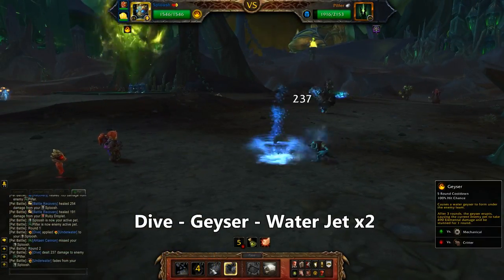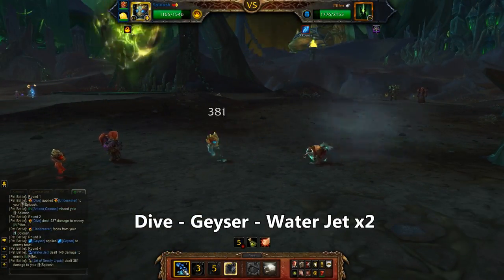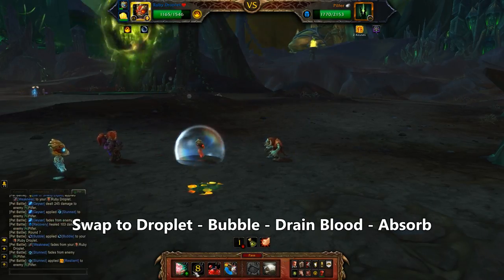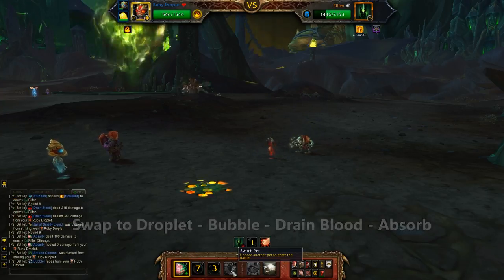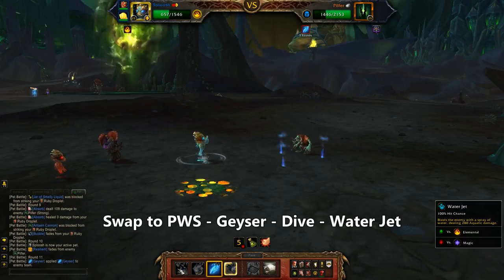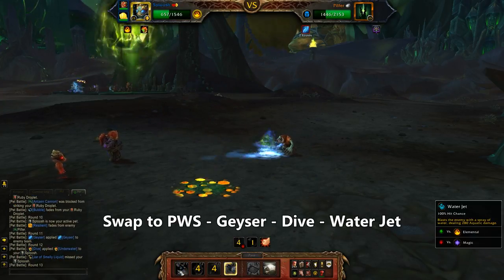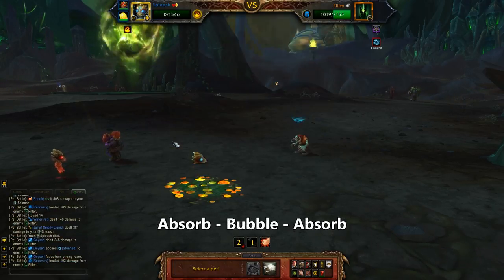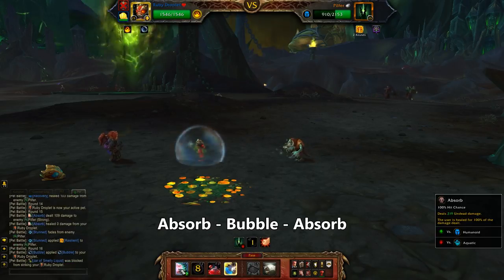Starting with the Water Spirit I'll use Dive, and then Geyser, and then Water Jet twice. I swap in my Ruby Droplet and use Bubble, and then Drain Blood for the damage, and Absorb. Switch back to the Water Spirit — Geyser again, and then Dive, and then Water Jet one more time before the Spirit's done. Bring back the Droplet and use Absorb, then Bubble, then Absorb again.